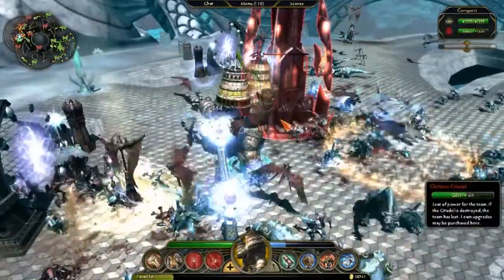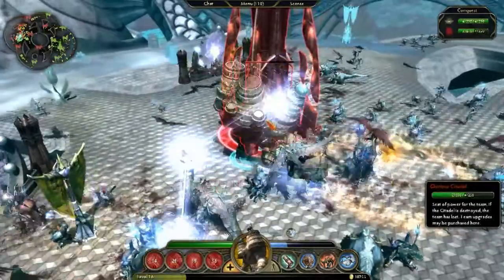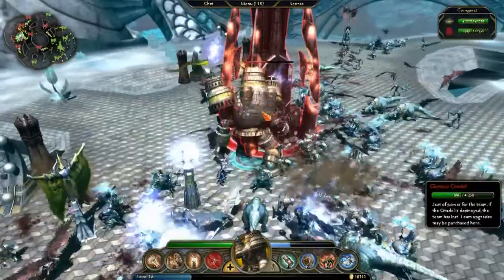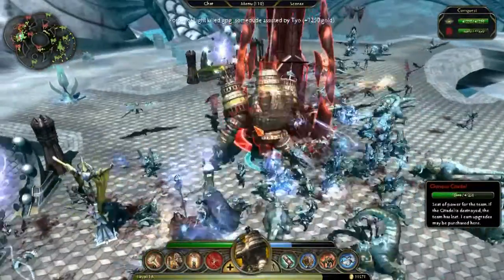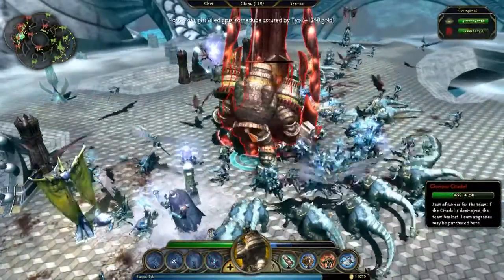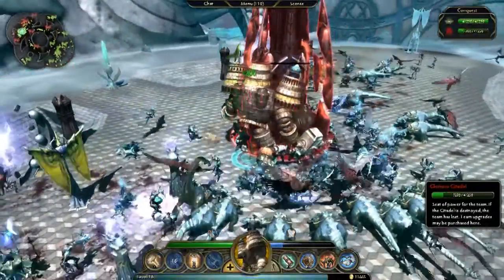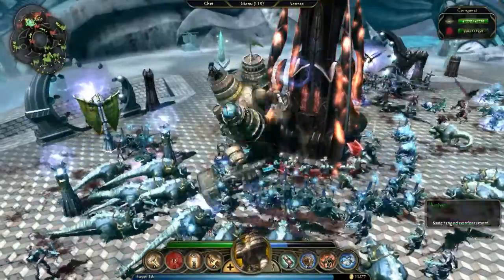The enemy Demigod is a few levels higher than I am, and as a result he's hitting pretty hard, and I'm having to rely on my reinforcements to really overwhelm him here. Currently, I'm working to keep my opponent at bay while protecting my own reinforcements. At this point, I have made several pushes into the enemy base, but each time I've been repulsed.